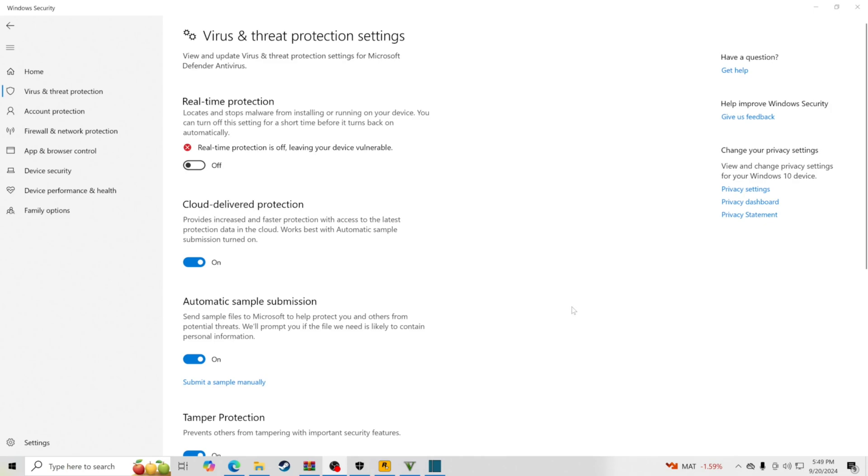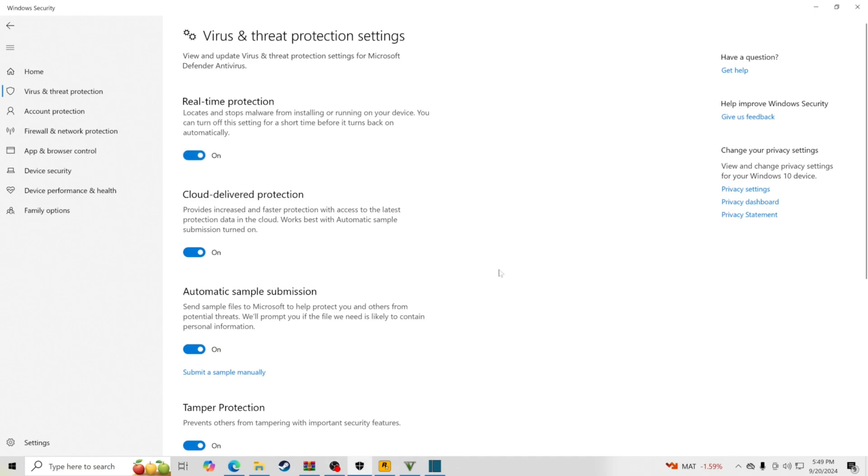One more thing before we end — make sure you turn your Real Time Protection back on. Go back to Windows Security and flip it back to On so it still protects your PC from viruses. I only turned it off to show you how to download and install LSPDFR. Always make sure that protection stays on. Thanks for watching, peace.